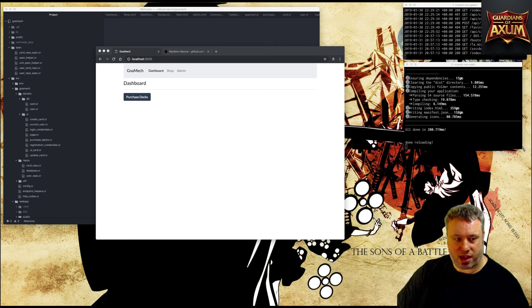Welcome. I'm Kingsley and this is the Guardians of Axa. In this session we're going to continue on with the work that we've been doing on creating the purchase decks.